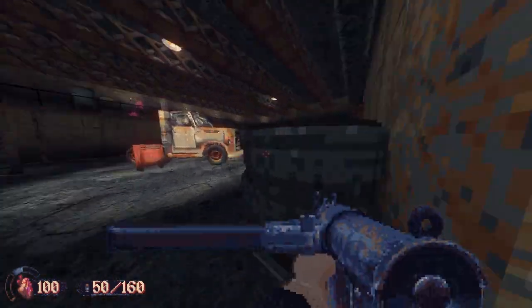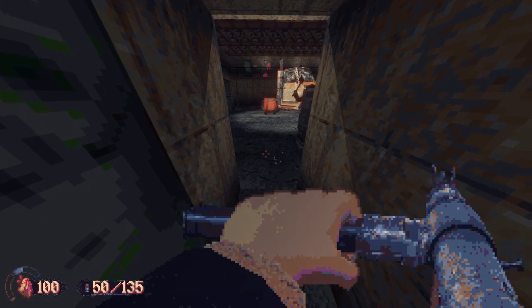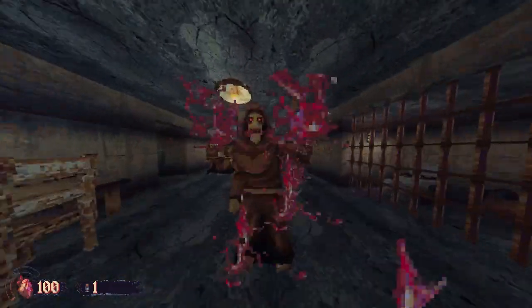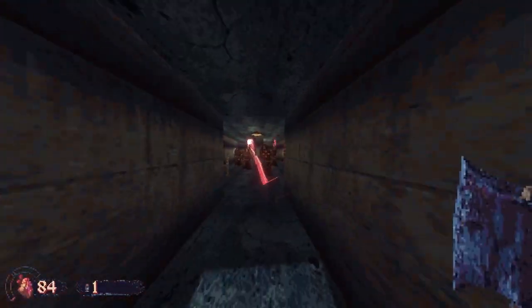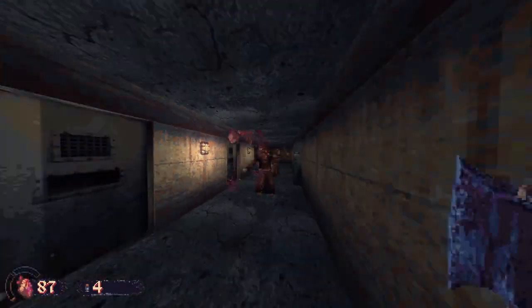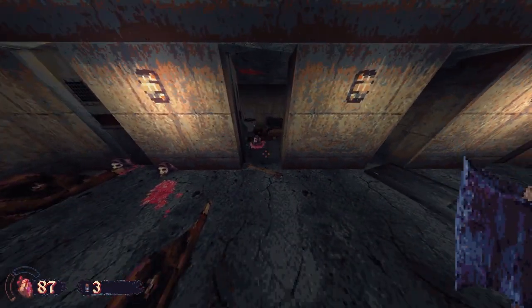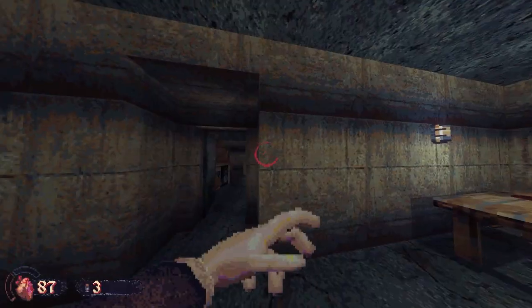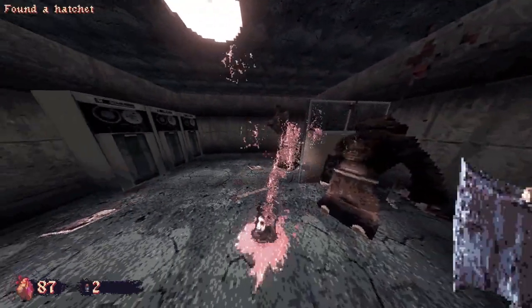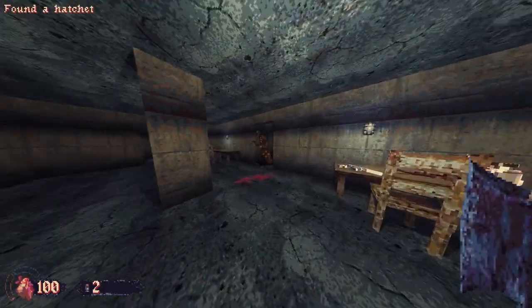Let's get into the real meat here — the weapons. Currently there are six, and every weapon in Cultic is very powerful when used correctly. The axe at first seems weak and can take a lot of swings to kill even the brown cloaks, but you can hold down the attack button for a charged swing that deals a lot more damage. My personal favorite way to use the axe is throwing them — once you get the hang of the arc, a headshot with a thrown axe is an insta-kill on all cultists. This is great for conserving ammo, and as long as you have one brown cloak alive, you can bait him into throwing axes until you reach your max ammo.